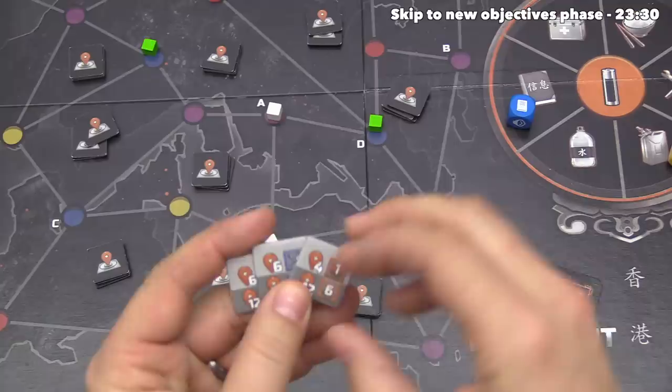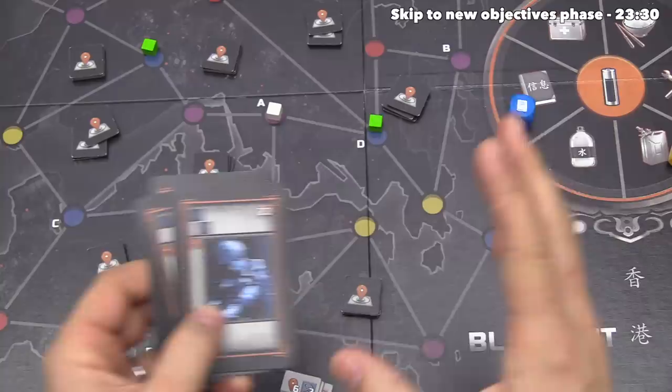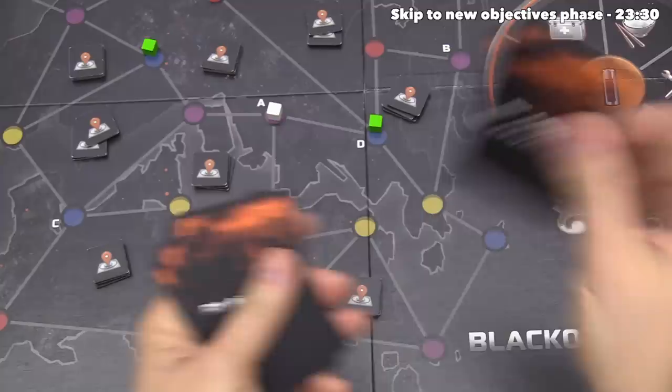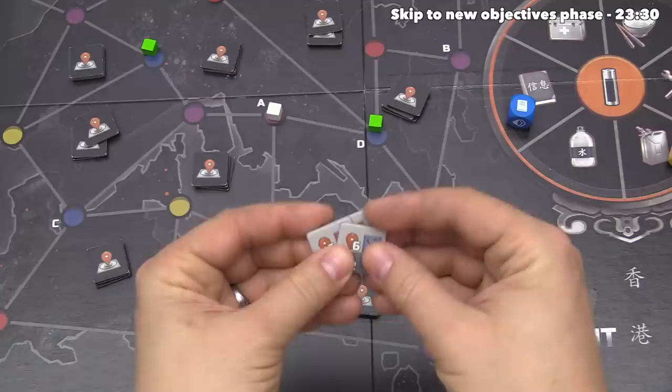When you try to do a scouting action, you don't have to do any of these — if you don't like the look of this, you can put it back. But I think we probably do want to do one. We have options requiring four or six icons. We could get to six, but there is a risk: after you commit a certain number of cards to a scouting action, you shuffle them up and then one of them will go to the hospital — they become injured. In our hand we have two double-action cards I'd really like to play next turn, so if we didn't use those two, we would have four icons left over.